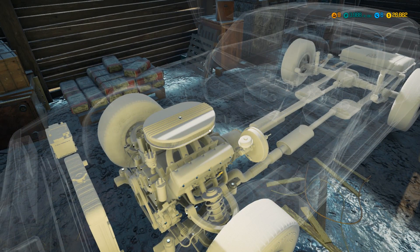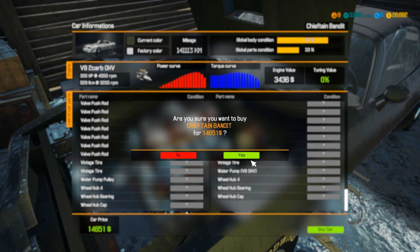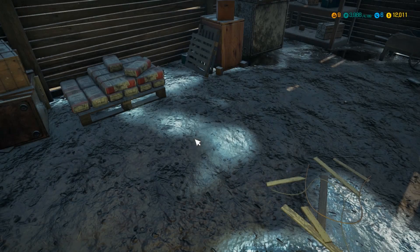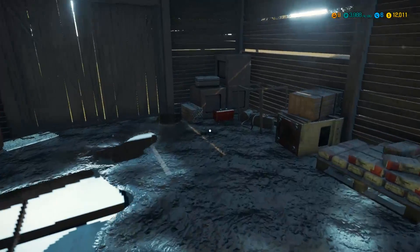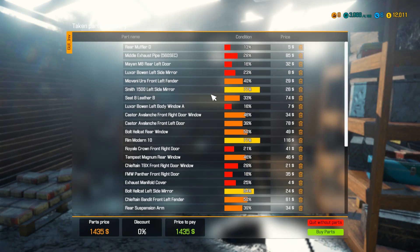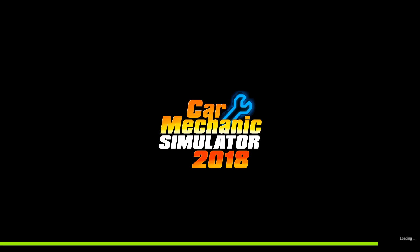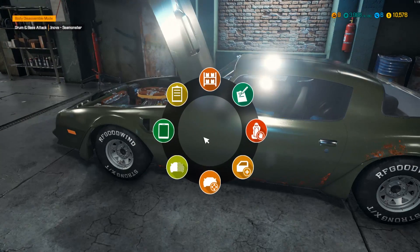It looks like it has all the parts, so that's good. We're gonna buy it — go to the garage! We want to pay $1,435 for parts — let's just buy all of them. When we get back we'll attempt to repair everything we found. I think I already have a car in here too.